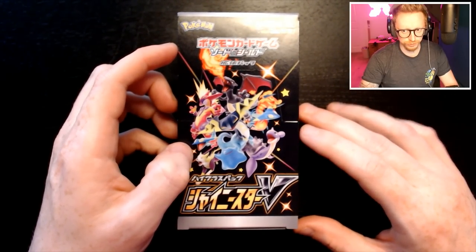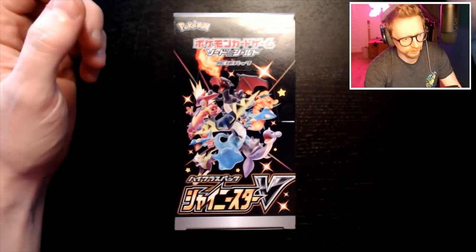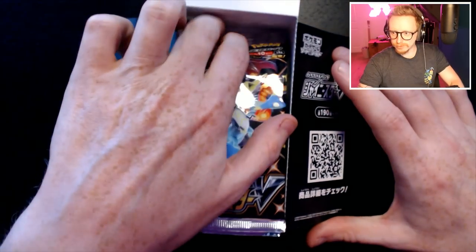This is the Japanese set equivalent of the English release of Shining Fates. There are over 300 cards in this — I want to say around 340-ish, if I remember rightly. There are like three big cards in this: two Charizards, a VMAX and a V, and then there's a Marnie which isn't in the English release. There are 10 packs and you're guaranteed at least one V card, so every pack is a hit — that's what makes this one quite exciting to open.